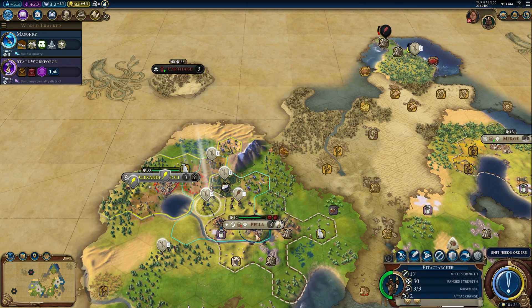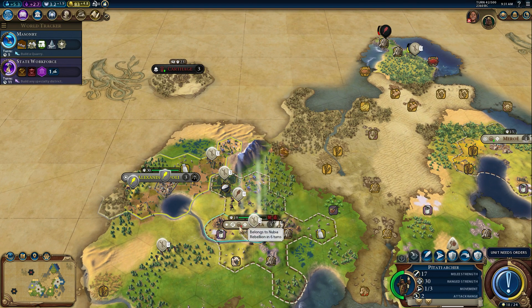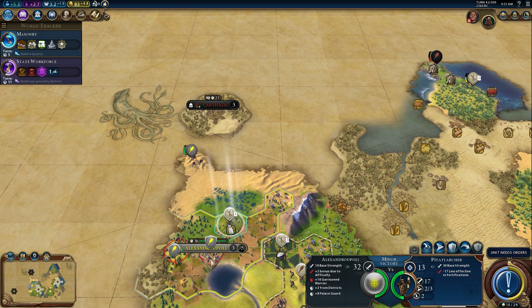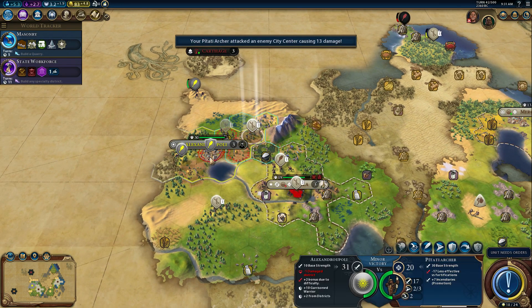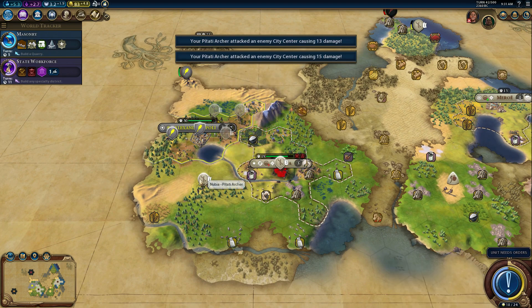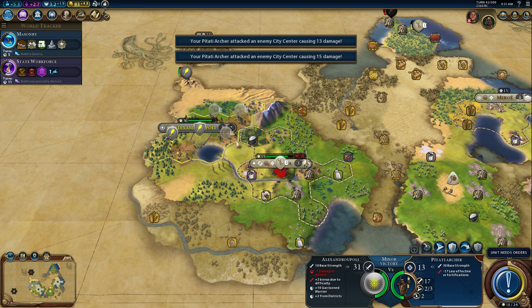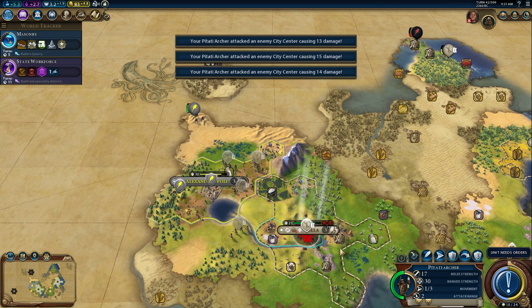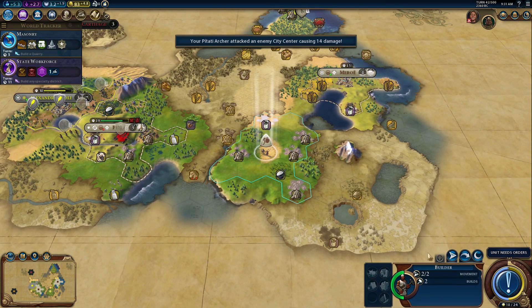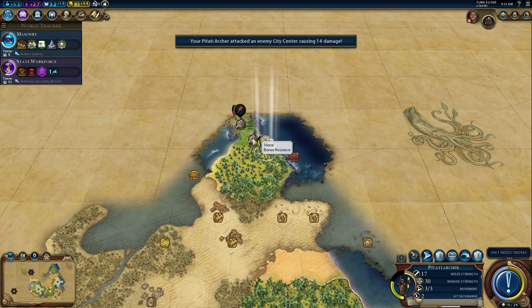Back in the city. We have six turns. Seems like that should be achievable, right? It would be more achievable if I could use all my archers. Six turns — you're just going to chill, buddy.